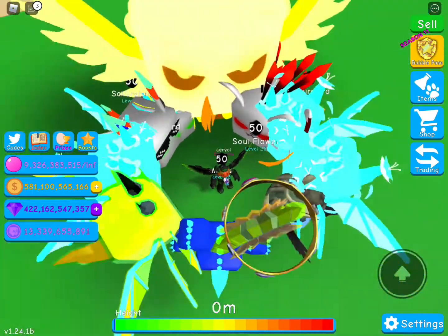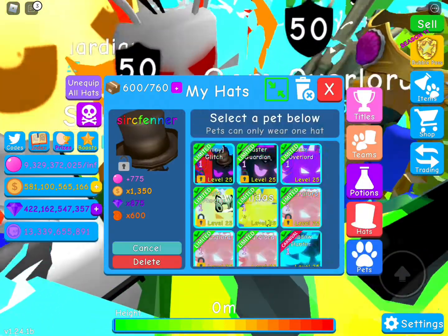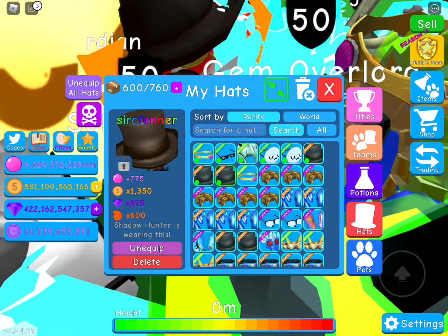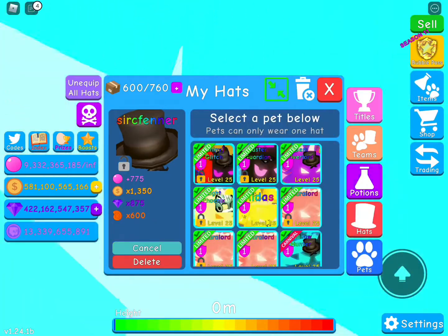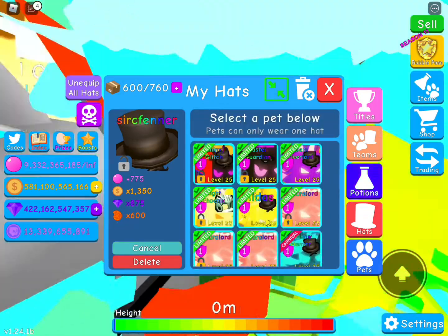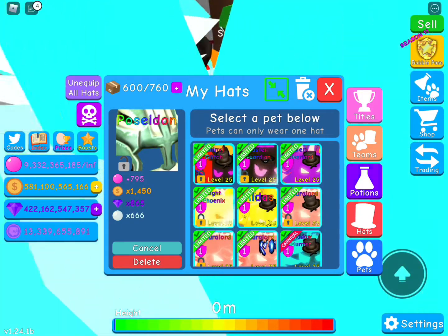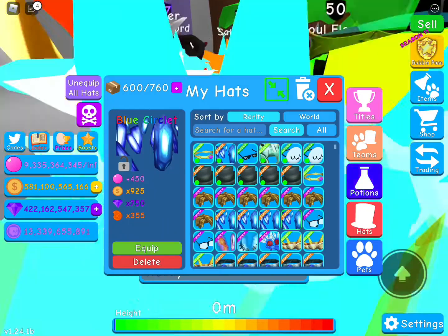Let's update it and see how much we go. I'm gonna equip the hat to it — gem. I'm so close guys, I think I can do this. I can put this on the Midas. Actually, let's put it on the Sakura Lore, and unequip this, and put it on the Sakura Lore. We're so close. I need one more hat, one more hat.